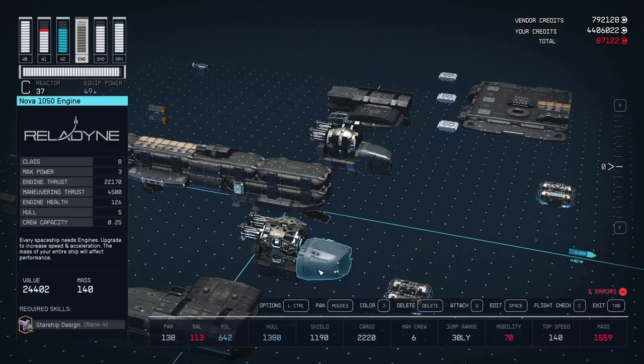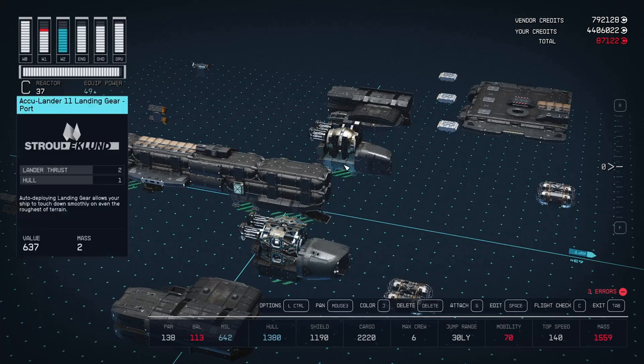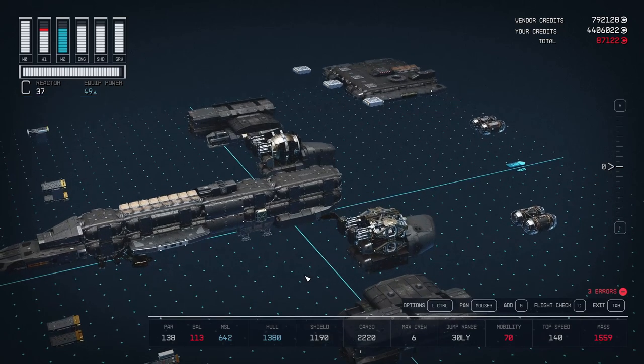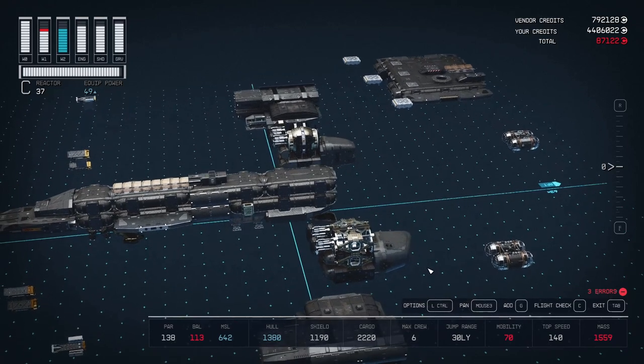We're going to have a Nova 1050 engine, an AccuLander 11 from Stroud-Eklund, and then we're going to add our grav drive on this side and our reactor on the other. This grav drive will be a class C, capable of 45 jump thrust — it's a big one. To complete the look, in the front are going to be three static pieces: Hope Tech Bumper A as well as Hope Tech Nose A. These three pieces are just static to give it the square look of the ship that we're looking for.